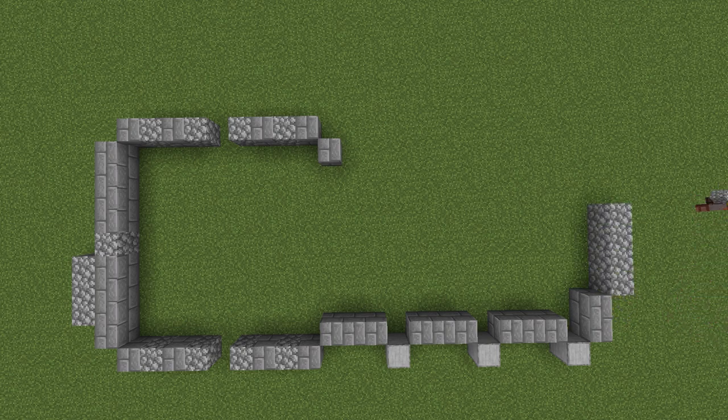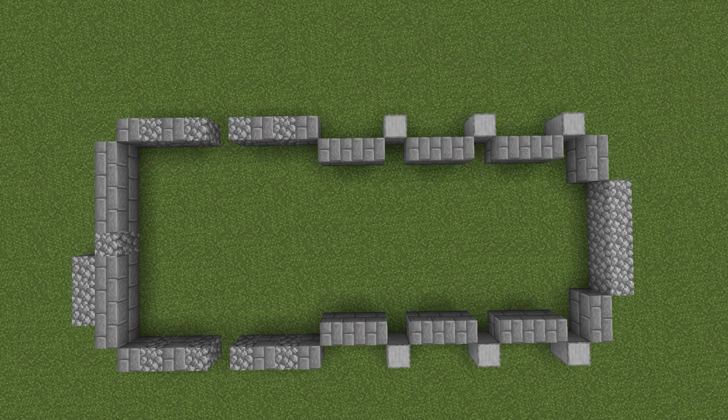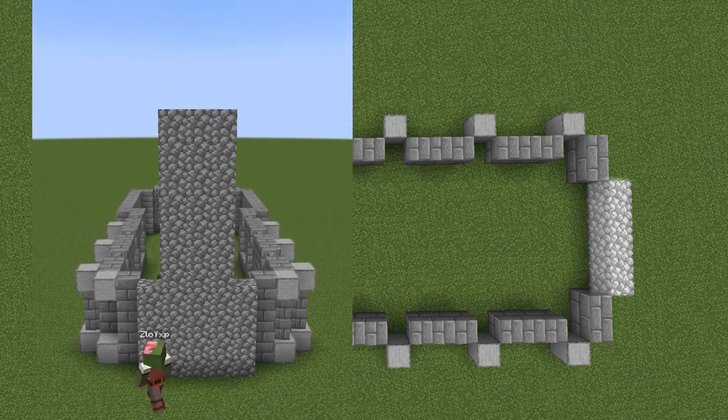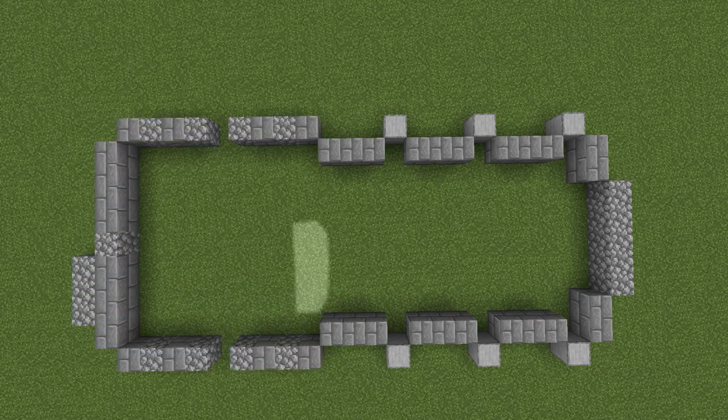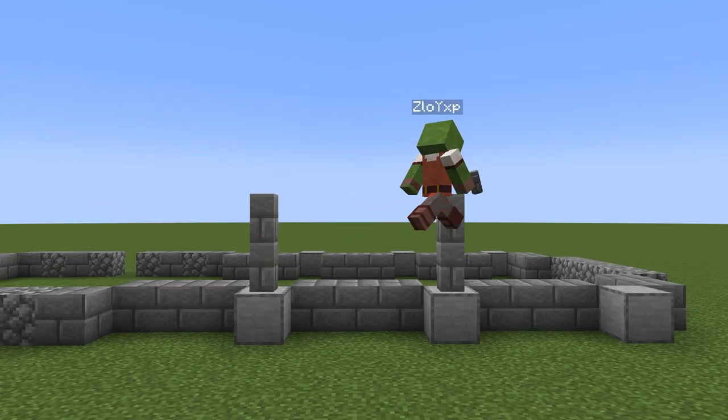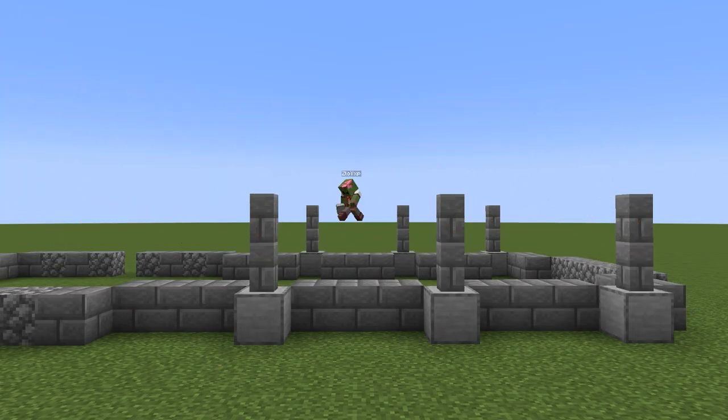Put two blocks down sideways, five cobblestone blocks, two blocks sideways again, and then mirror the opposite side. The cobblestone here is actually going to be a large furnace like a chimney that we'll be using to heat the tavern. The little nubbing of three cobblestone blocks on the opposite side is going to be the oven for the basement kitchen. Next, grab some stone walls and put them on top of the smooth stone blocks.